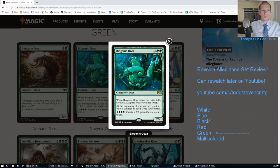It's really good with Quasiduplicate, Mirror March - a great card to Mirror March. It's also good with Wilderness Reclamation - you get to untap all your lands each turn, then have extra mana to put into Biogenic Ooze. Also works nicely in a Birthing Pod-style deck as another good thing on the curve that makes another body.